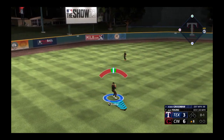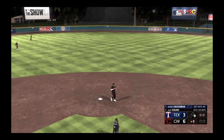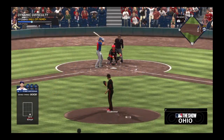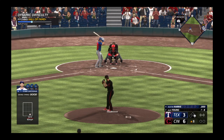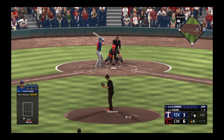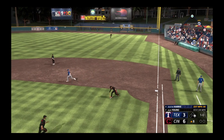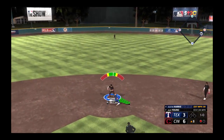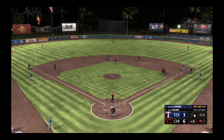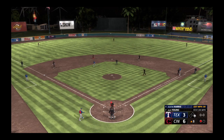That's a hit and the leadoff man is aboard. Now a pinch hitter, Dustin Harris — a runner at first, nobody out. Ball one, low. And he can't come up with it — there's one. That was clearly a double play ball, but the bobble unfortunately prevented him from being able to get two. Good job to stay with it and make sure you got at least one.